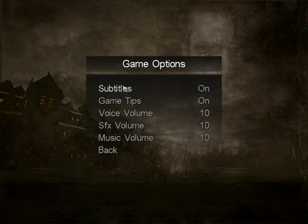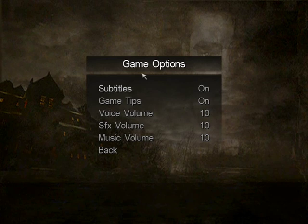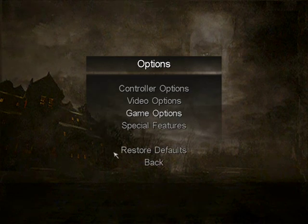Game options: subtitles are going to be on, obviously. Occasionally they go a bit weird — you'll see subtitles come up out of nowhere. But you know, can't help that — better to have them on just in case you can't hear it. And game tips — I thought I'd turn them on so you can see how it would be if you played the game yourself.